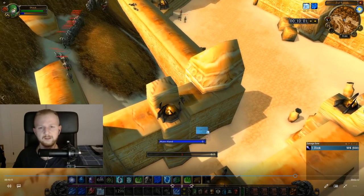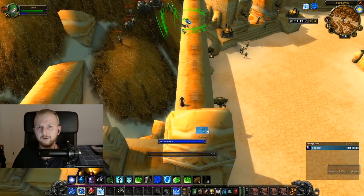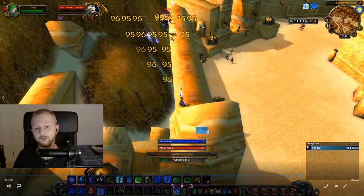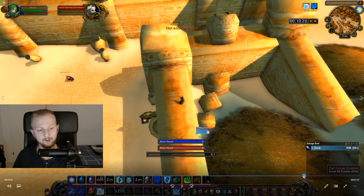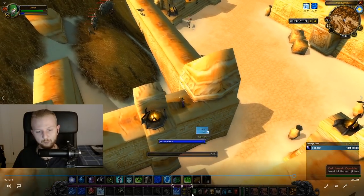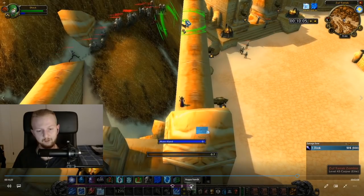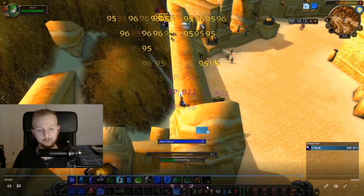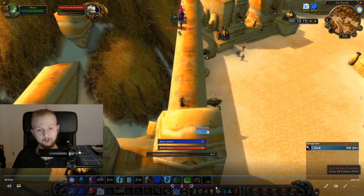Do you see the experience there? It was roughly 760 from a single elite. I think there are about 40 mobs - there you can see the insane experience, between 760 and 822 per mob. We're roughly almost a full bar there. Remember where the bar started and just see how much it moves forward. There you go, a whole bar. We haven't even killed half of them, and that's two bars almost - more than two bars - and we still have a whole bunch left.